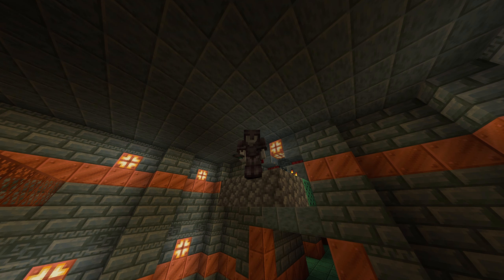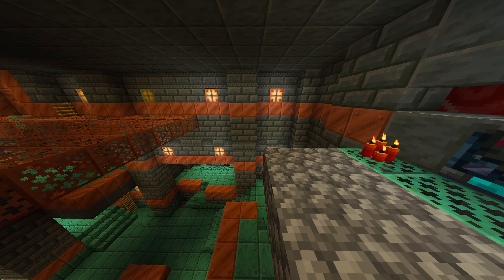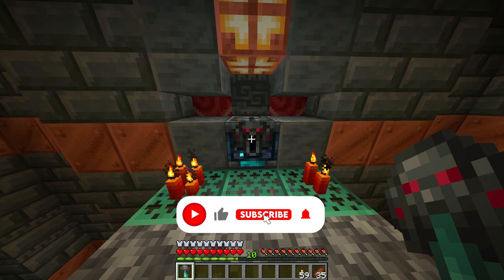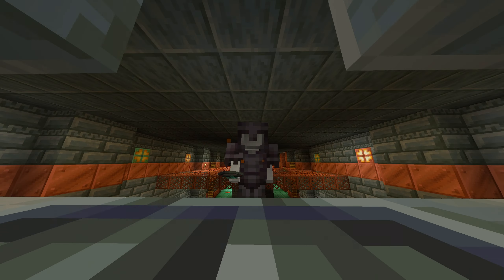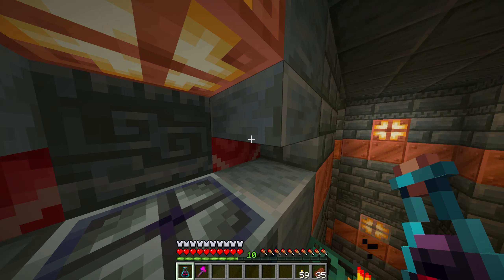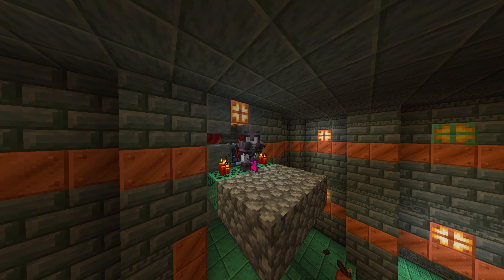We're going to try and unlock our secret item - let's hope and pray we get it because this is what we need. We have worked so hard for this item. We're going to right-click the vault and in three, two, one... that looks like a red secret item - we got it! We just got the secret hidden new item in the Minecraft 1.21 update!